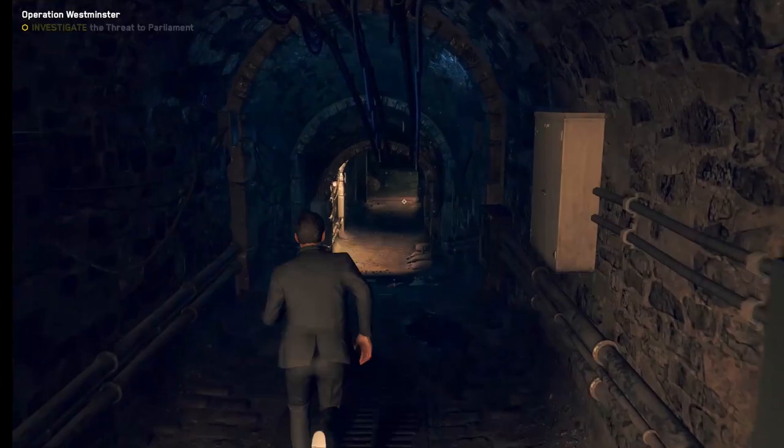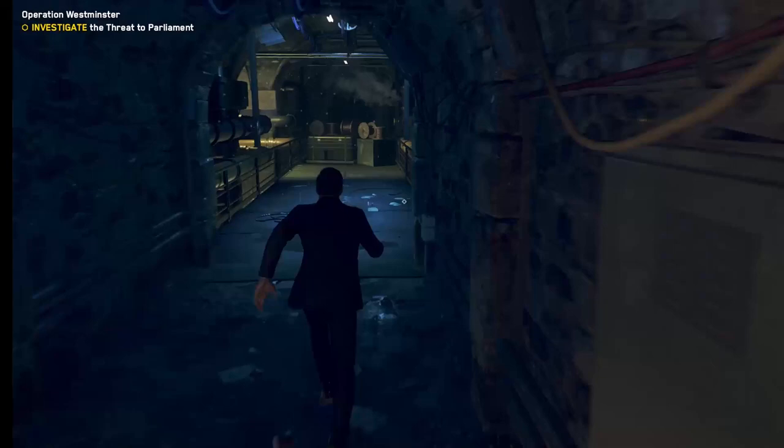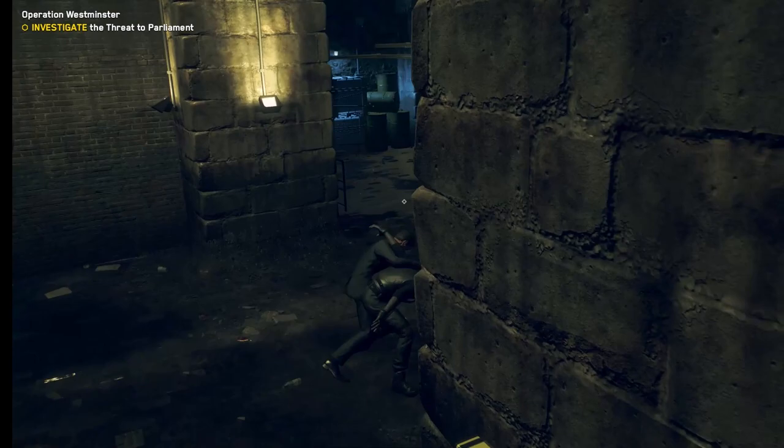Before entering the mine room, crouch in order to be able to take down the guard in the first room. Then continue your journey until the second closed door that you need to unlock. The fastest way here is to jump to the right before reaching the door and knock out the first guard you see in front of a box. If you get the right timing, the next guard will just turn to the right as you arrive, allowing you to knock him down immediately after.